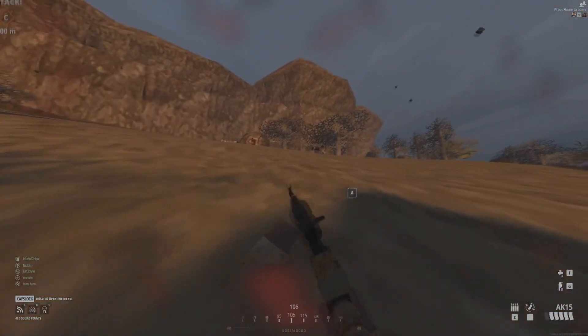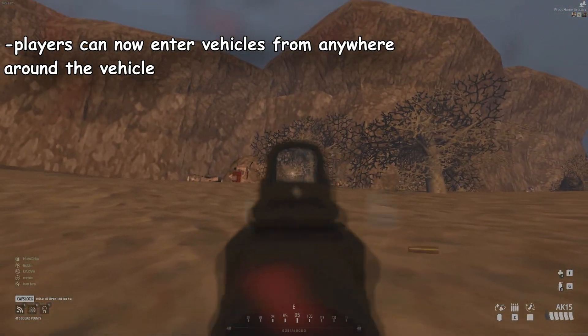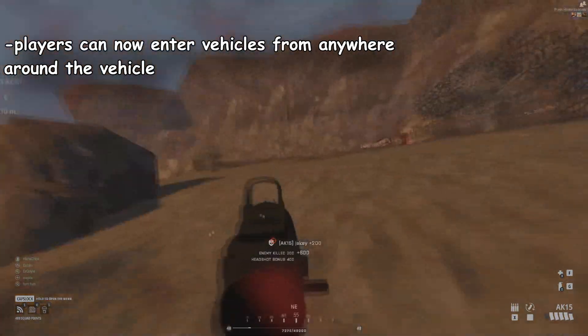They improved the interaction detection, meaning you don't have to look exactly at a helicopter to get in — you can just be around it and it will allow you to enter.